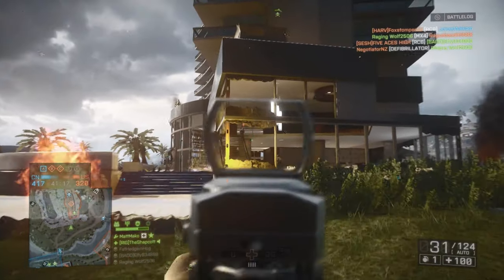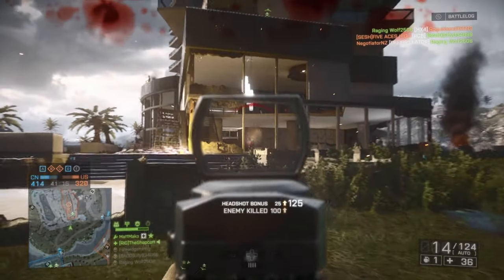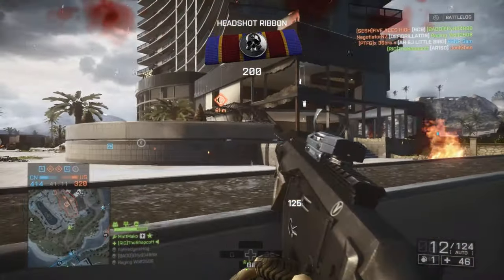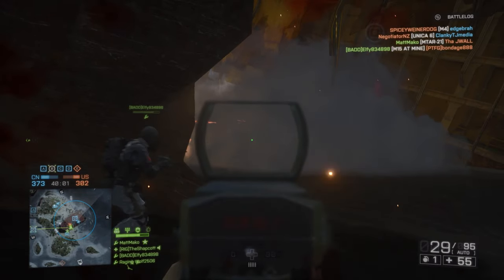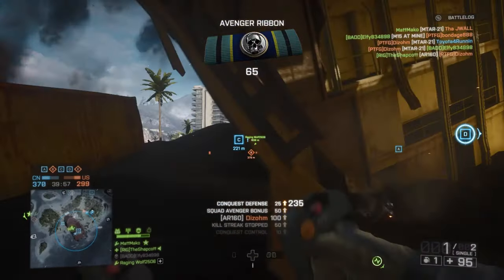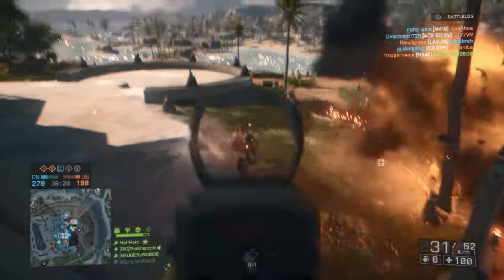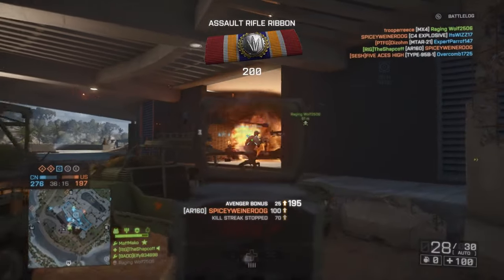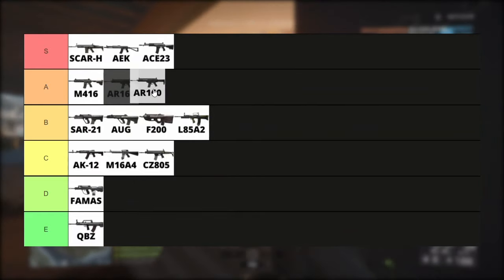Remember what I said about the SAR-21? The AR160 is that, but better. It has a higher fire rate of 700 RPM. Yes, I know what I said about guns with 700 RPM fire rates. But look, this thing has no recoil at all and a much faster reload time than the SAR-21. Super underrated — A tier.